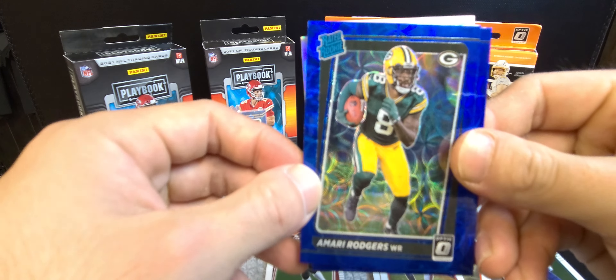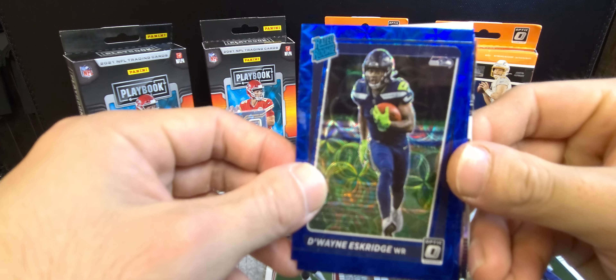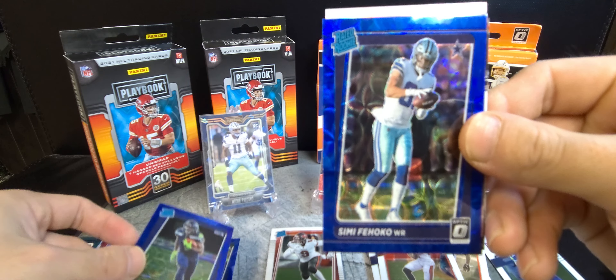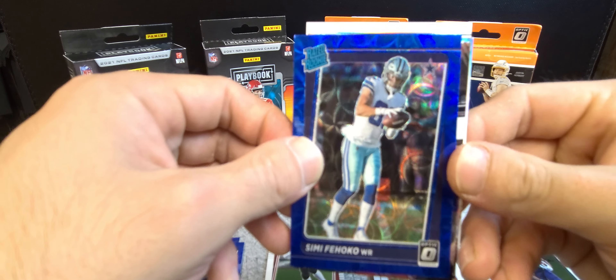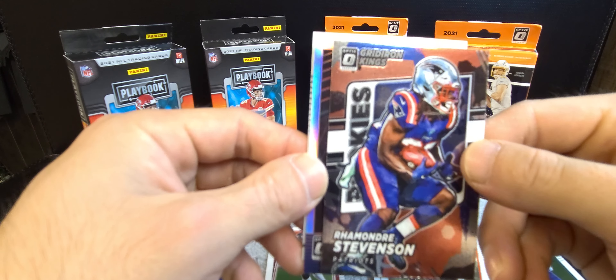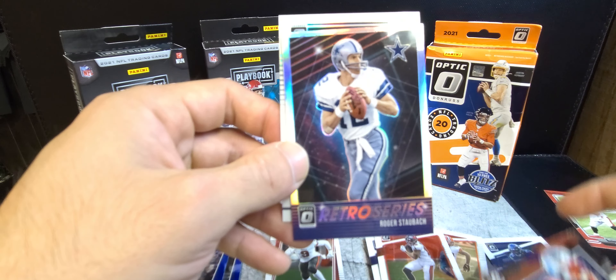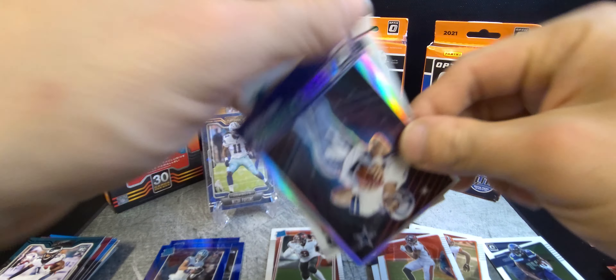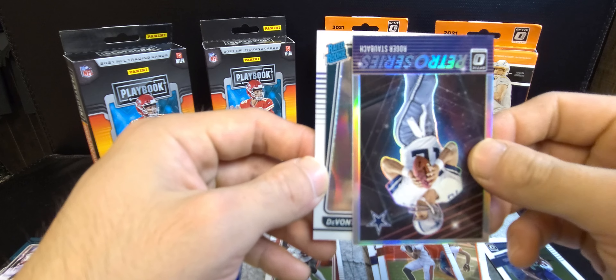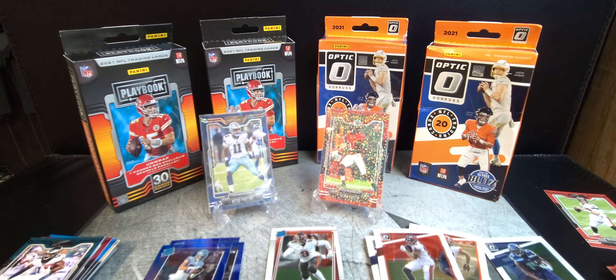First blue scopes: Amari Rogers, Dwayne Eskridge, and Simi Fehoko. An insert of Rhamondre Stevenson, another retro series Roger Staubach. And the final rookie hollow is Devonta Smith — we'll take that.